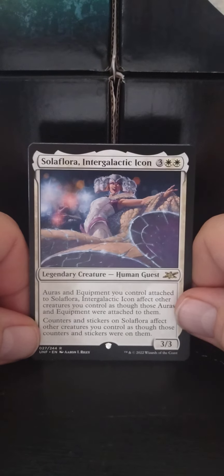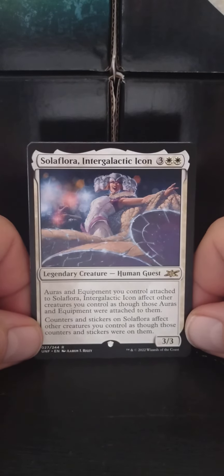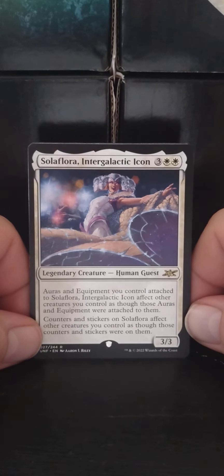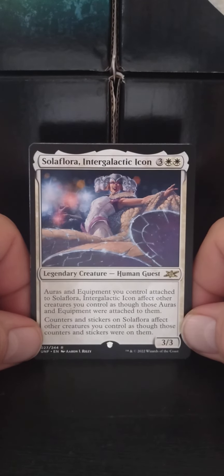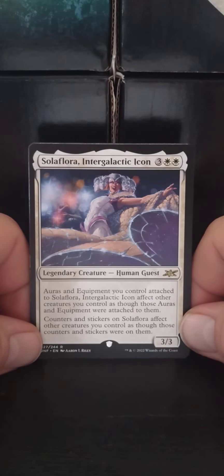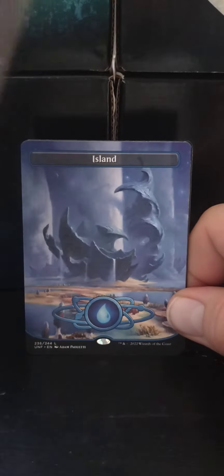Sola Flora, Intergalactic Icon. A three-white-white Legendary Human Guest, 3/3. Auras and equipment you control attached to Sola Flora affect other creatures you control as though those auras and equipment were attached to them. Counters and stickers on Sola Flora affect other creatures you control as though those counters and stickers were on them. Wow — what's for her is for everyone.